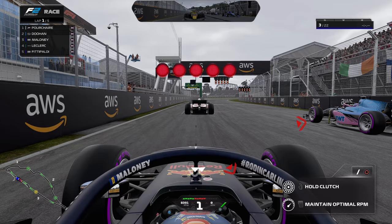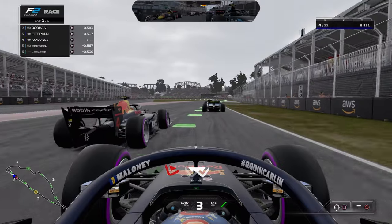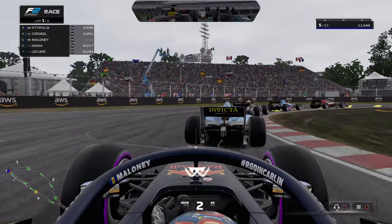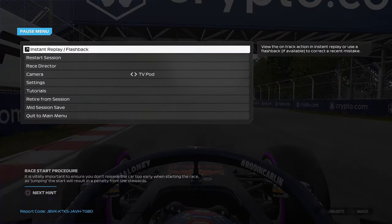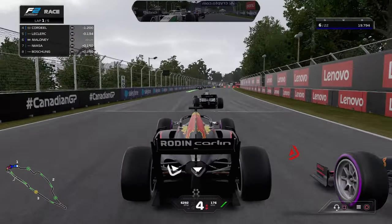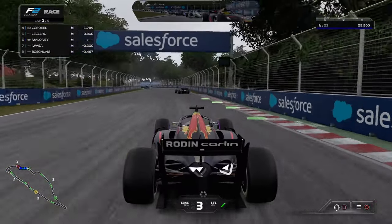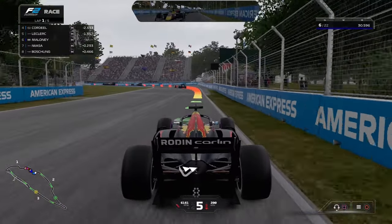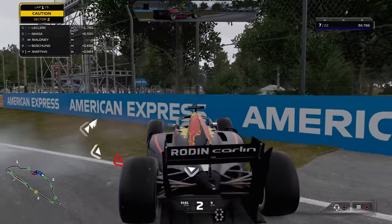This is in line with real Formula 1 drivers, where they climb up the ladder from F2 to F1. Because these are two different categories, you will easily find that F1 car setups won't work on an F2 car. F2 cars in general have less downforce, which means less grip. You will find yourself losing the rear end of the car easily or locking up the tyre. It's important to set up the F2 separately, using the F1 car setup as a baseline and adjusting the settings to generate high downforce and high rear grip.